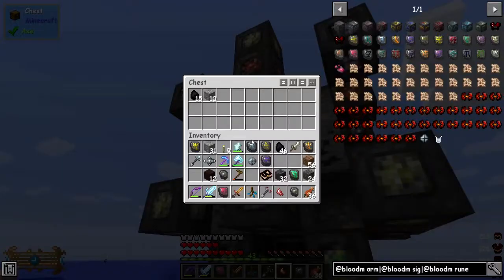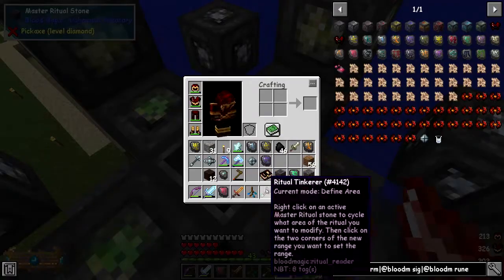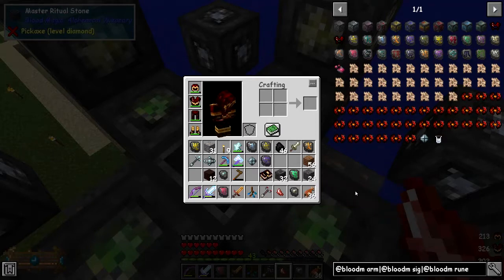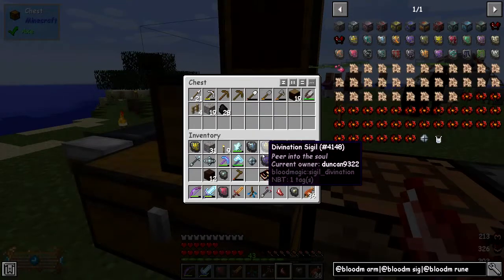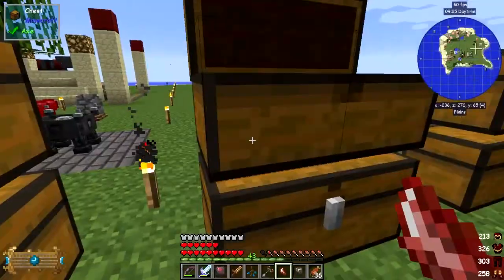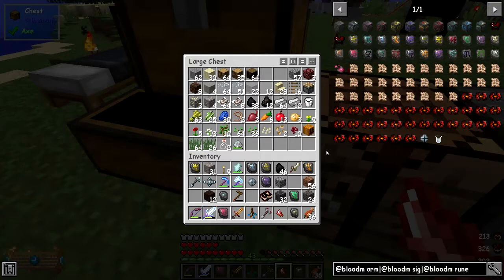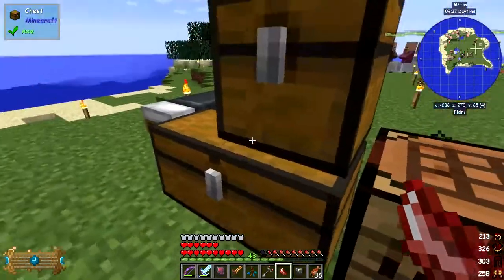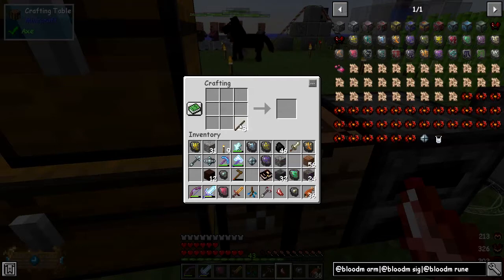It's got 15, 16, 17 - so it's not doing Fortune 3 as I was hoping. That's a bit strange. I need a lever or something to turn it off. I need a piece of cobblestone and a stick - let me make some. I've got some wood somewhere - there it is. Makes a stick and we can make a lever.